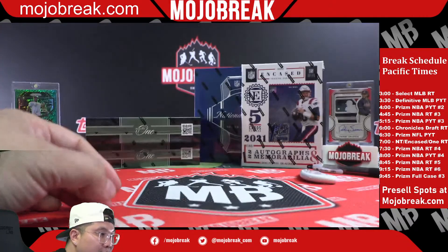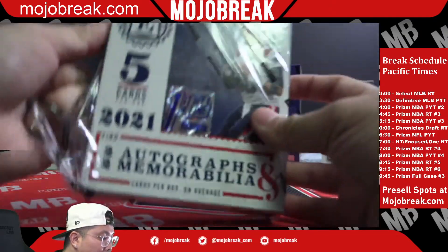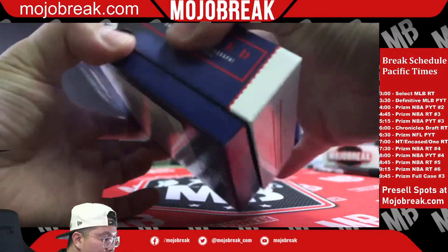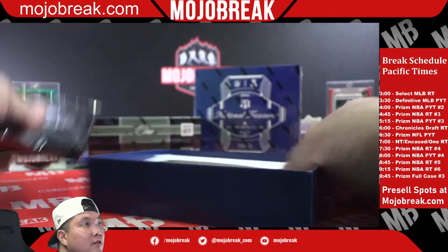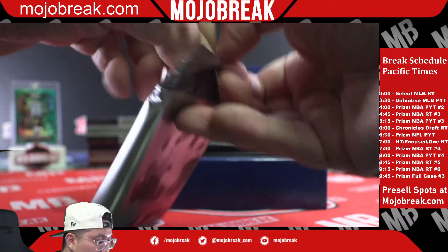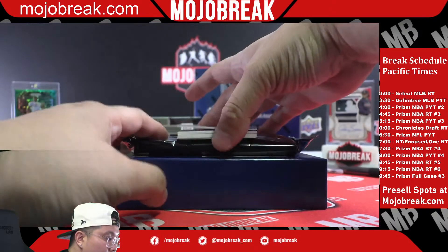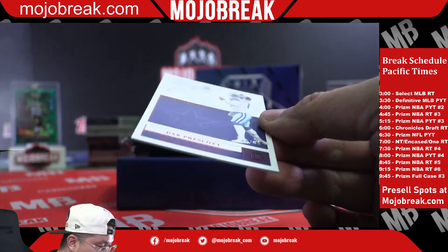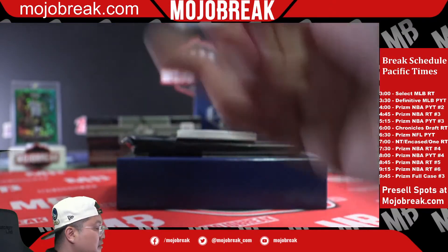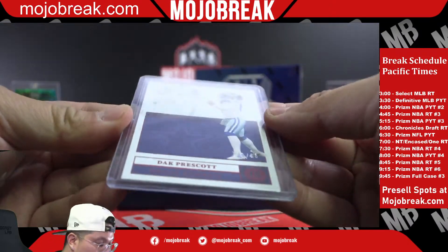Let's do the Encased box — there are going to be three First Off the Line exclusives in this: a red parallel base, red parallel patch, and a red parallel graded hit, all First Off the Line exclusives. We got a redemption on the bottom. First Off the Line red parallel base card is a Dak Prescott, 8 out of 15 for the Cowboys — spot Dak, Dallas Allen, 8 out of 15.